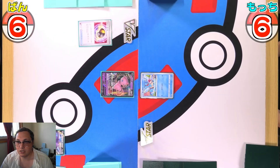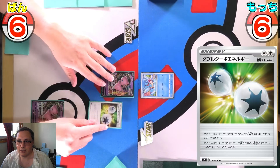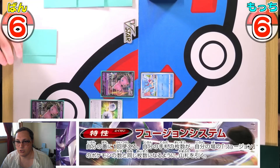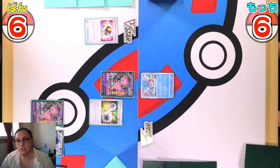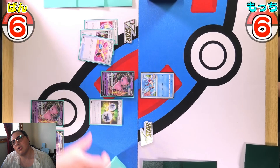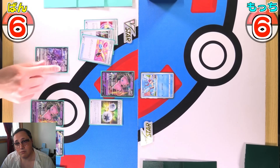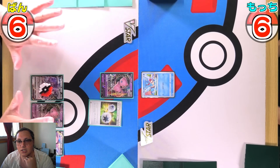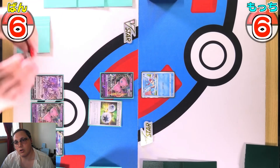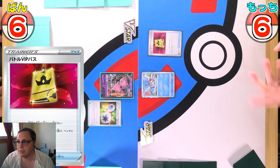Mew player is going first. Nest Ball for Genesect, Ultra Balling away an Echoing Horn and a Path, dropping the Mew down, attaching Double Turbo for turn, using the Fusion Strike System to draw a card, Ultra Balling away a Power Tablet and another card for another Genesect, then using the Genesect ability to draw four more cards and passing the turn.